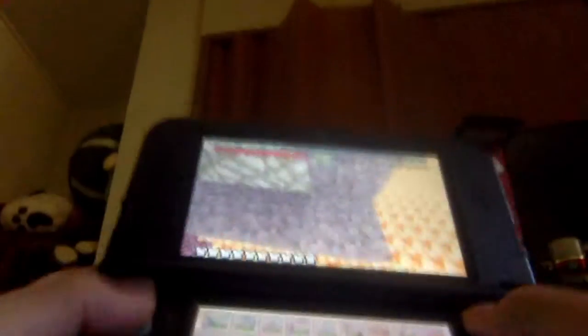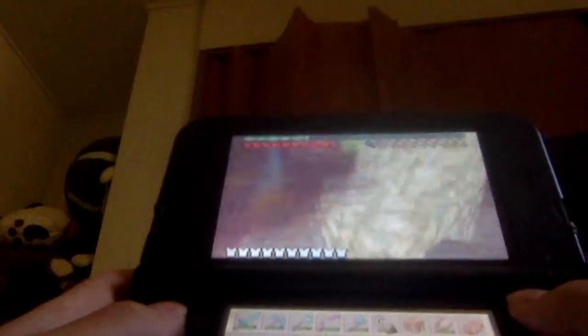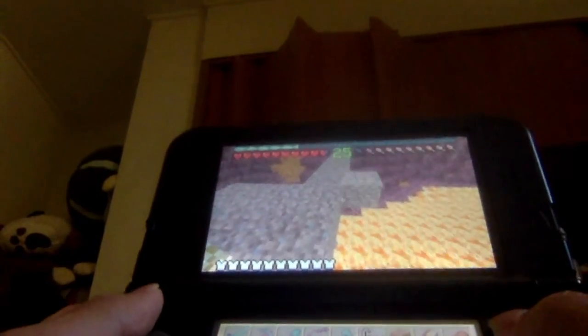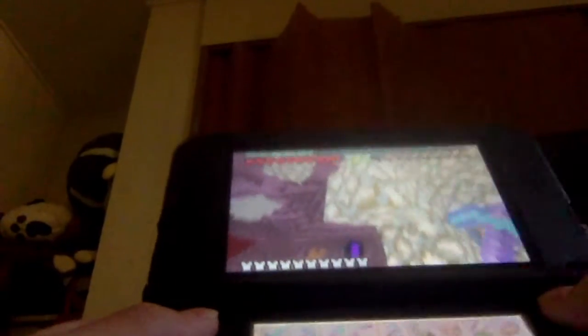I'm using my laptop camera — like the webcam — so everything is backwards. It doesn't really matter, you're just watching me play. Okay, I think that's enough. I'm going to add one more block layer three this way so the glowstone won't fall off.